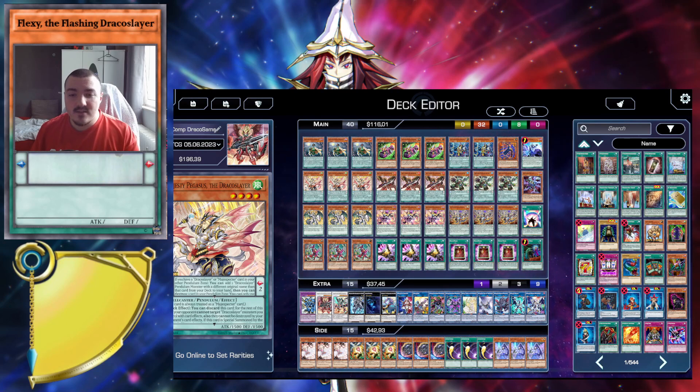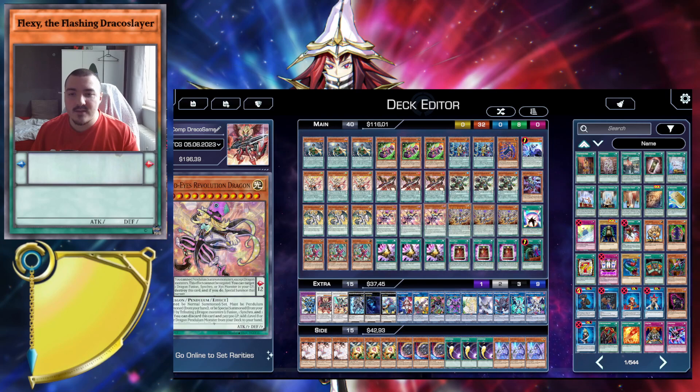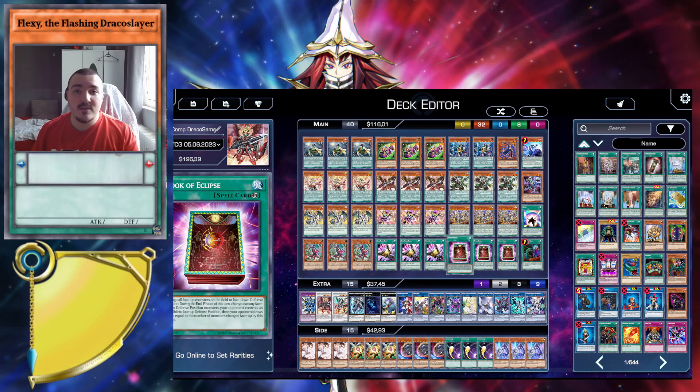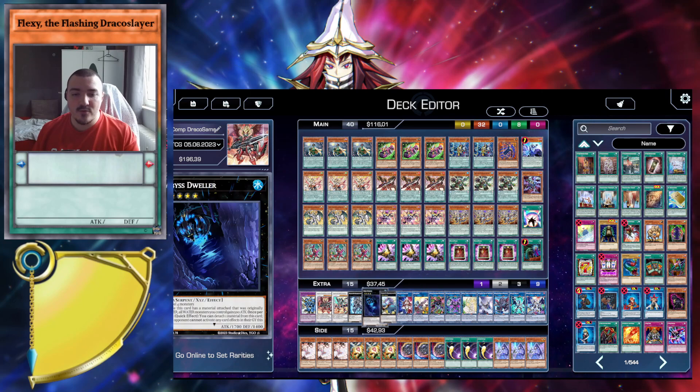Just a quick addendum to the video which I forgot to record in the actual recording: I slightly changed the list. What I did was I took out Droll and the Omninegate engine with Vortex to put in Book of Eclipse and Talons. I took out Droll because I've been convinced that it's not exactly the best blowout hand trap in the format right now, whereas I've been convinced that Book of Eclipse is kind of the best blowout card in the entire format right now. So I swapped out Droll for Eclipse, and then I had to take out one card — I felt like a Dweller — because I feel like it's really going to help me against Unchained.